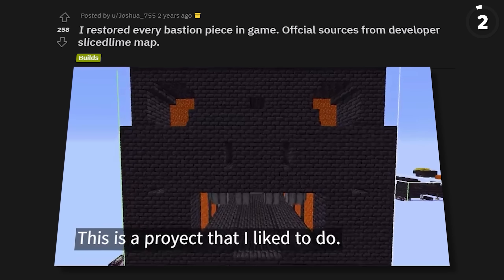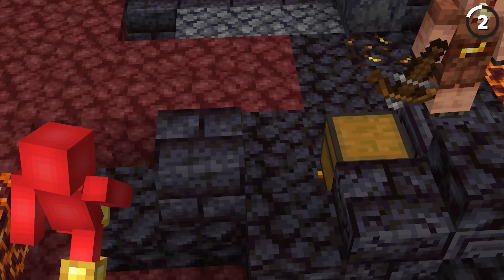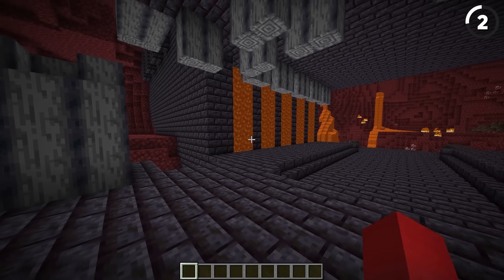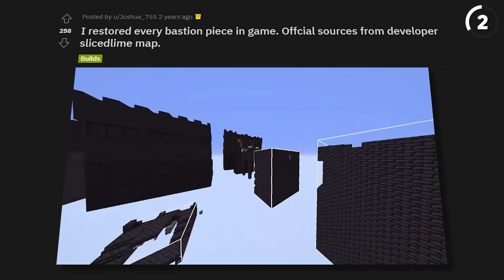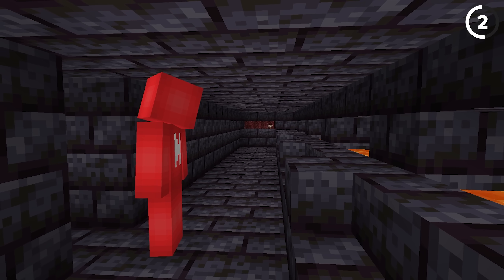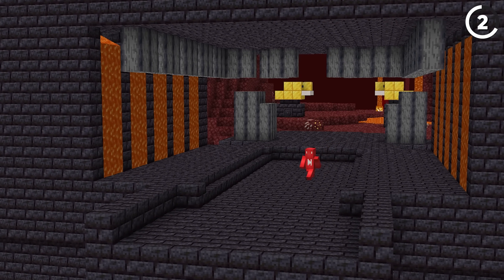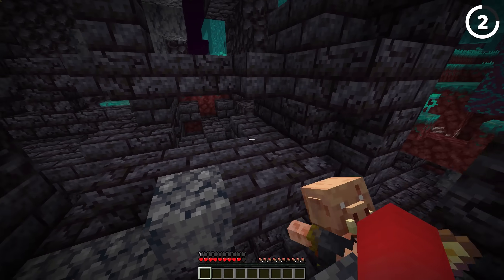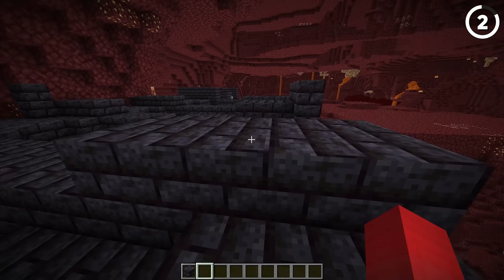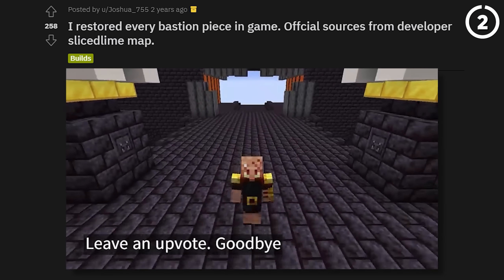This user restored every piece of the Bastion remnants you can find in the game. Now instead of walking over cracked black stone into holes of lava, we've got polished black stone bricks. In this example, they also took it out of the nether, which is a better location. While the black of the Bastion is still pretty ominous, it's really cool to see just how impressive these builds are when you're not getting killed by piglin brutes for appreciating them.